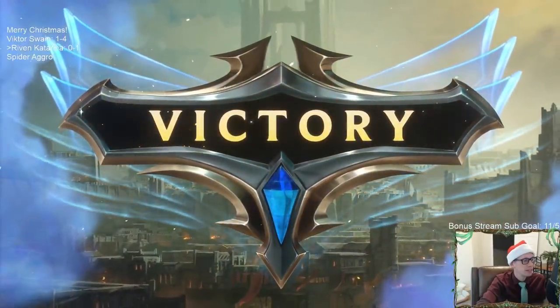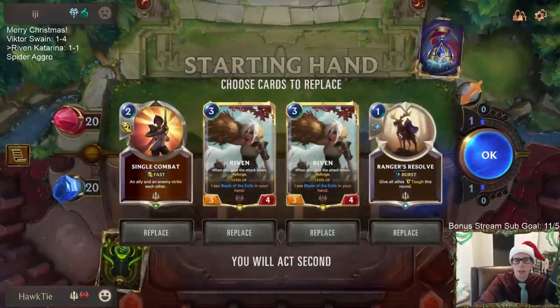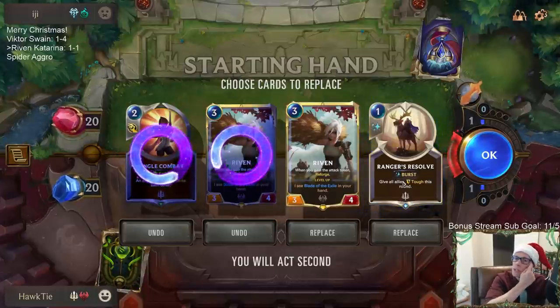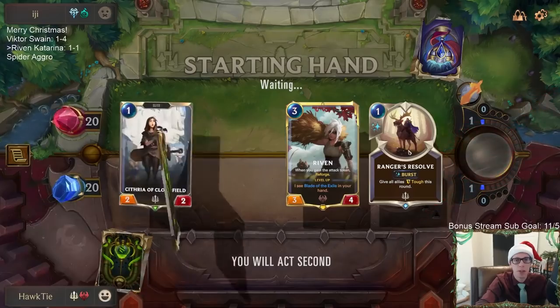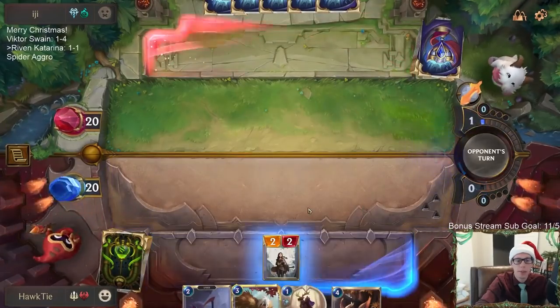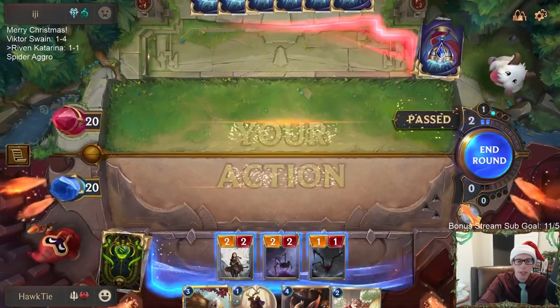It worked — thanks to the good luck cheers from Kitty Dexterity! GGs. Oh, Trundle Tryndamere — it's been a little bit, let's play this. Single Combat's gone, probably don't need the second Riven. Ranger's Resolve will be good against Avalanche, and it's probably worth keeping against their one-damage spells like Vile Feasts — it'll trade up in mana. Okay, I like this hand going wide. With Ranger's Resolve, I like that.